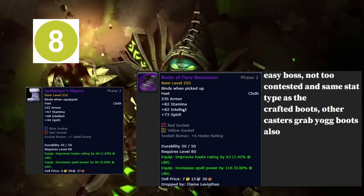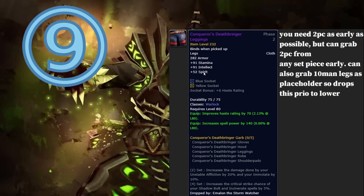Eighth is Boots of Fiery Resolution, which drop off Flame Leviathan. These boots are really good but the boss is very easy, so it's not a big deal if you don't get them early. You have the crafted boots competing with them, as well as Arcanic Tramplers you already have. Using Arcanic Tramplers you're probably losing around 30-40 spell power, not too big a deal. The BOE boots will get very cheap and accessible eventually.